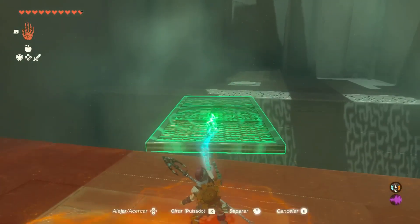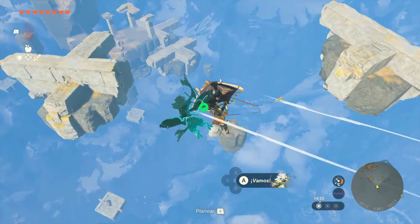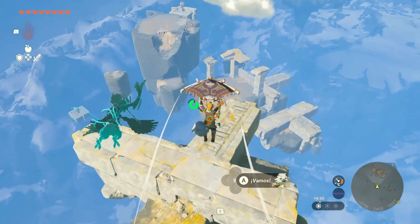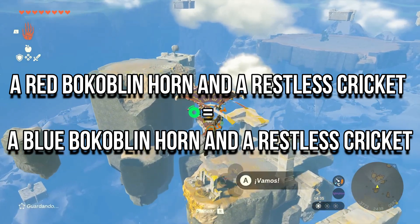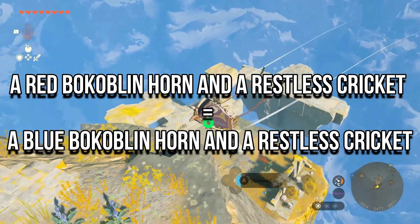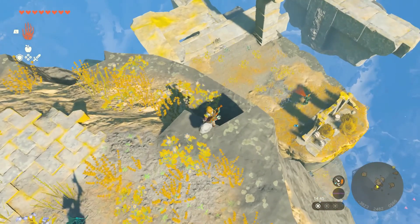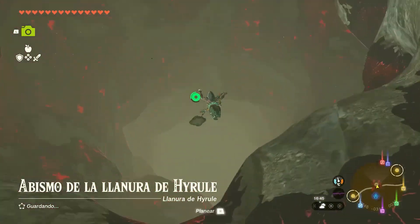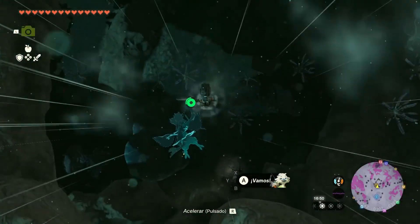3. Maximizing Stamina Gains. The more stamina-based ingredients you use, the greater the replenishment or increase in stamina. The quality of the monster drop used does not affect the potion's effects. For example, using a Red Bokoblin Horn and a Restless Cricket will have the same effect as using a Blue Bokoblin Horn and a Restless Cricket. By following these stamina elixir and food recipes, you'll be able to replenish and increase your stamina in Zelda: Tears of the Kingdom. Experiment with different ingredients and combinations to find the recipes that suit your playstyle best. Remember, stamina management is crucial in your adventures, so make sure to keep a good supply of energizing and enduring elixirs or food on hand.